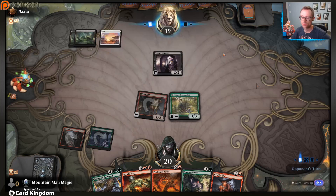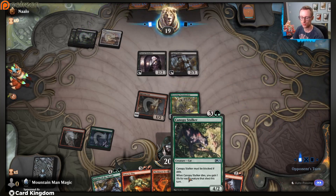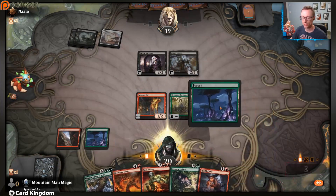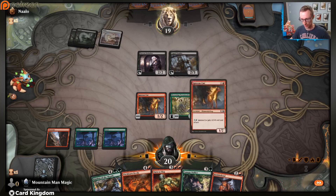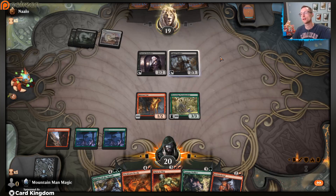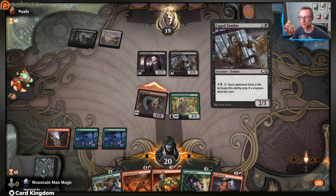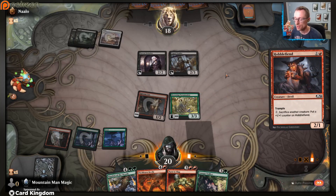Next up we're gonna draw land which doesn't do anything super exciting for us but does help us get closer to playing something like Canopy Stalker. Doesn't look like our opponent has anything too crazy going on. Tap that, let's gain some life. There's one land. Now we attack and if they want to trade with anything, that's fine. I just wish they would play a little faster - this is why we need to rank up, if for no other reason than to play faster. Or just don't block at all - yippee-ki-yay!